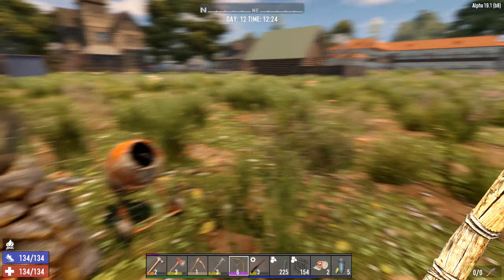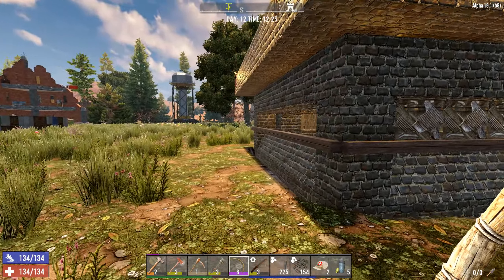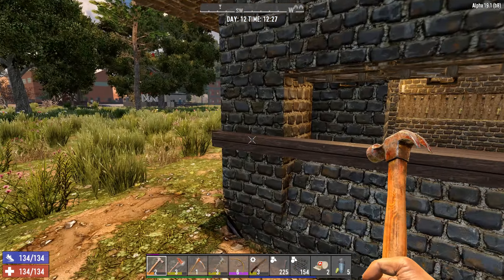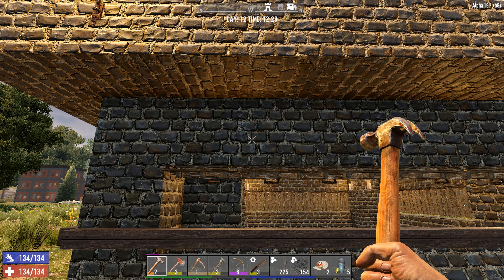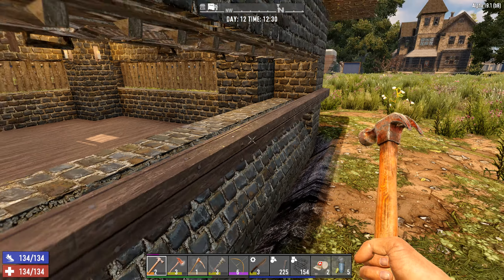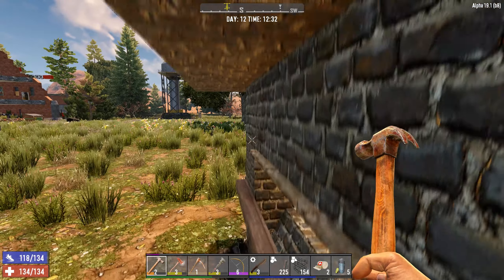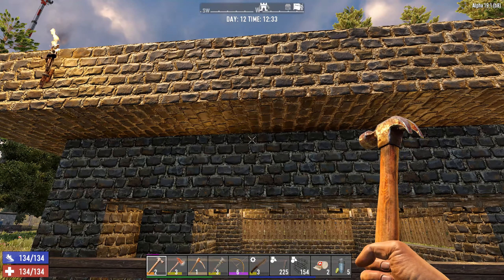Since our supply of concrete is limited, we're going to have to pick and choose what gets upgraded now and what can wait until next week. As a personal choice, I'm going to start with the new bar we added and the top row, because those are going to be taking the most damage. When zombies start running up here, this is inside their melee range. The hatches are also going to take damage, but we'll address those in a bit.